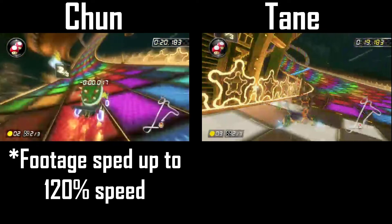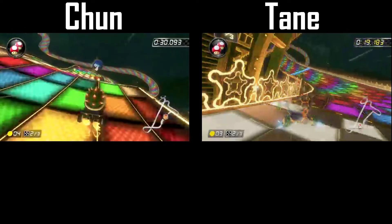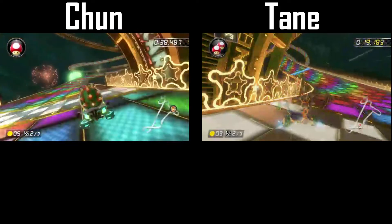Chun uses his first mushroom right as he heads into the loop and grabs an ultra mini turbo. He grabs one jump boost in the second wavy portion of the course before using his second mushroom to zoom down the straightaway before the final turn of lap 2, ending up with one of each mini turbo and one jump boost this lap.